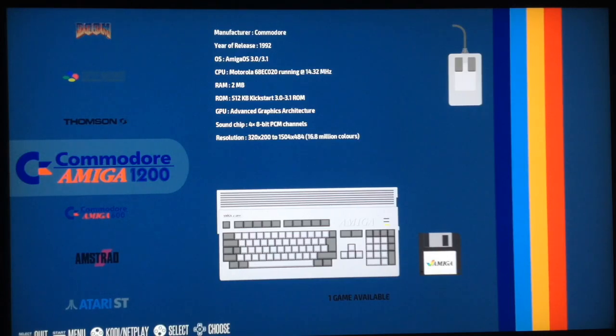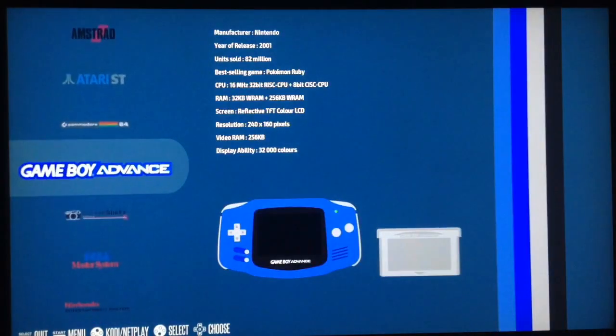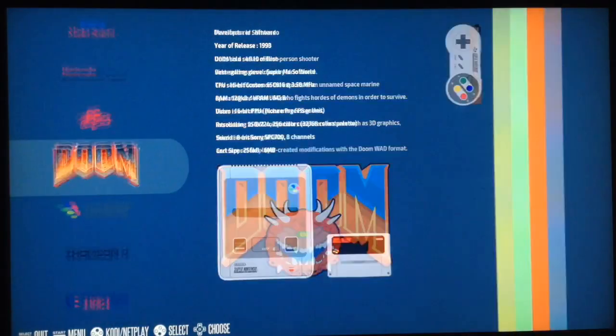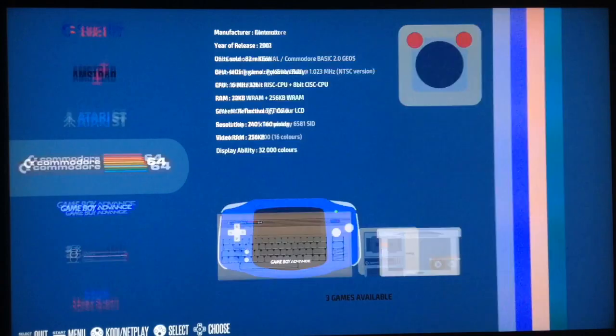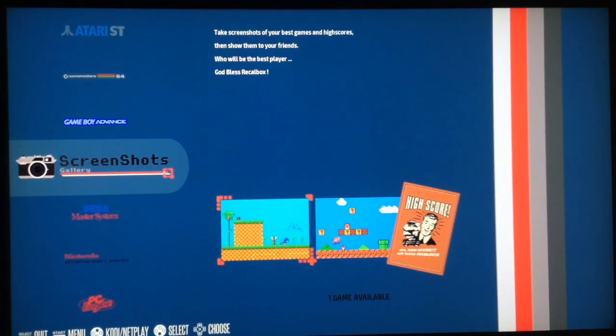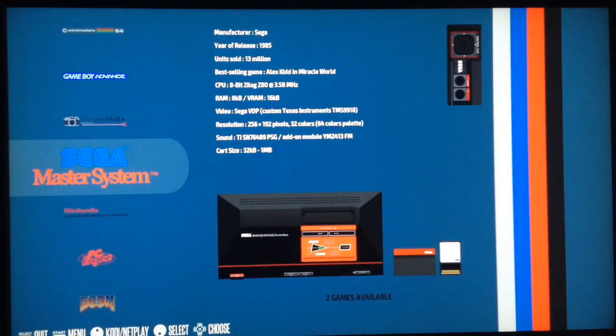It's very easy to use, and it has a different policy on emulators. You can't add emulators as you want like you do on RetroPie - you have to deal with the emulators that Recalbox gives you. They update the system often and new emulators are added or improved, but you can't add emulators by yourself because there's more quality control on the emulators used.